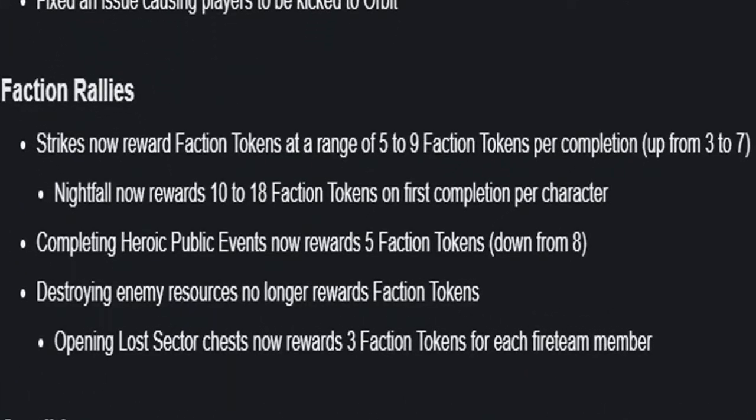Now for the faction rally part. By the way, there should be one more faction rally in Season 1. Strikes now reward faction tokens at a range of 5 to 9 per completion, up from 3 to 7. Nightfall now rewards 10 to 18 faction tokens on first completion per character. Completing heroic public events now rewards 5 tokens, down from 8. Destroying enemy resources no longer rewards faction tokens, and opening lost sector chests now rewards 3 faction tokens for each fireteam member.